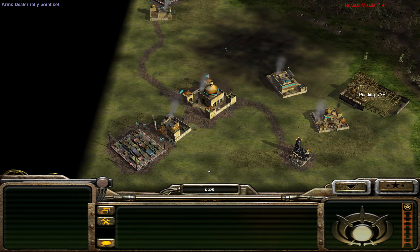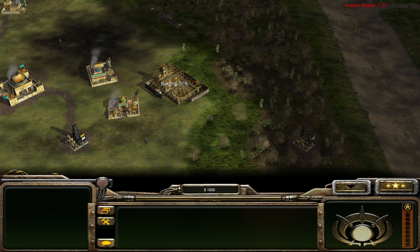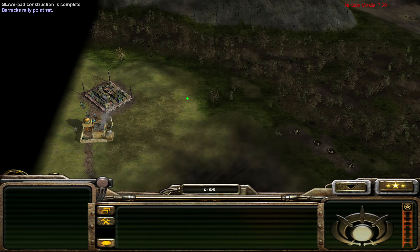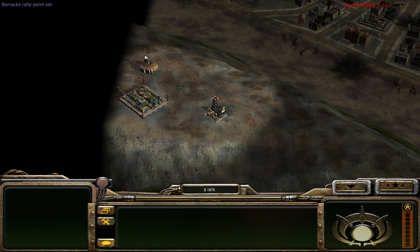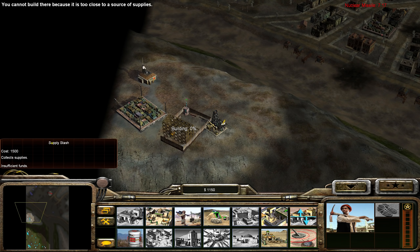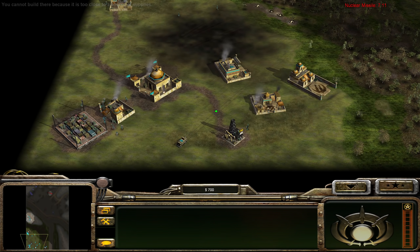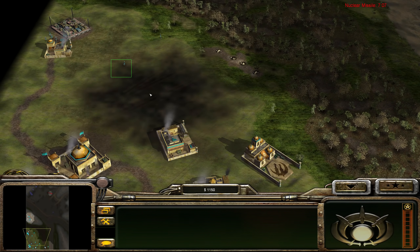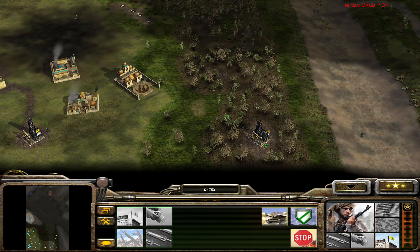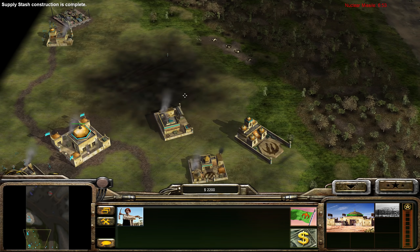Then we need defenses here, and all kinds of other nice things. First, build me another supply depot here, and then we're going to get some defenses. He's going to send his tanks after us — those tanks are viciously fast. What we also want is probably a palace — definitely a palace. Workers, take that over, and you take this over.